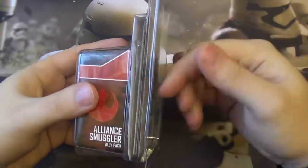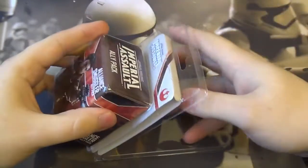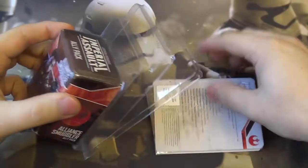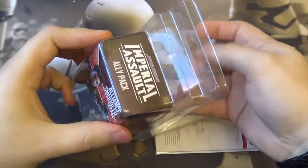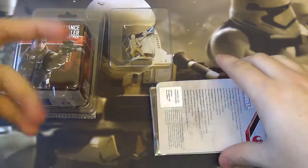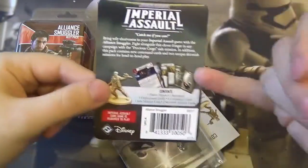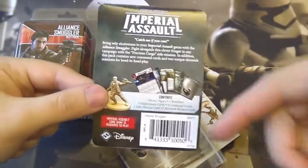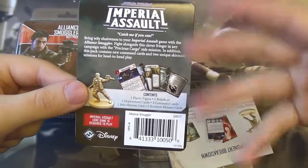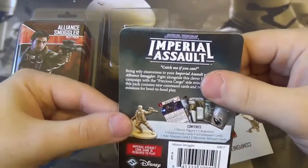The Alliance Smuggler, interestingly, has not been in any of the big box expansions or anything else before. So this is all brand new — he's not a plastic replacement for a pre-existing token or anything. He is just a brand new character, which is interesting. We get the figure, a rule sheet, deployment cards for using him, command cards, side mission card, and skirmish mission cards.